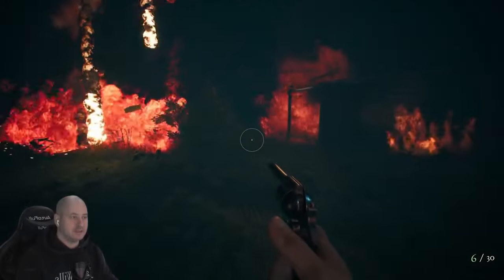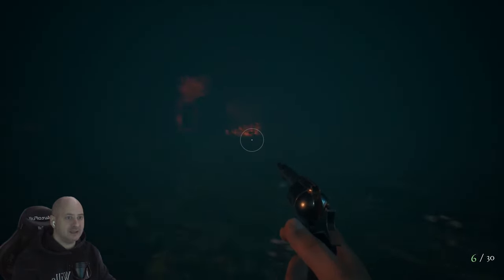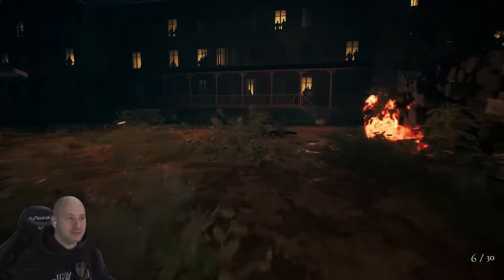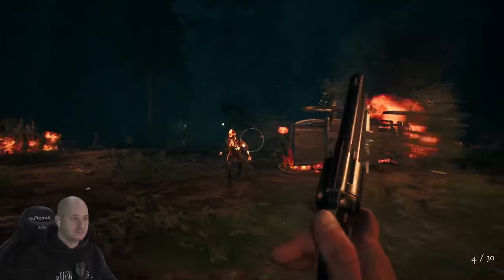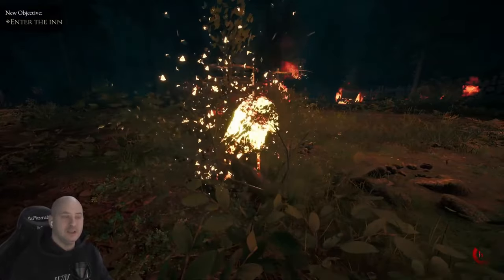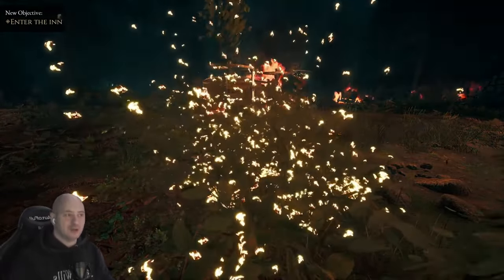I think we're doing okay. It's a long fight — I don't like it. There he is. He got us — how the hell are you meant to dodge that? Have we done it? New objective: enter the inn! Get in! Oh, that was so horrible.